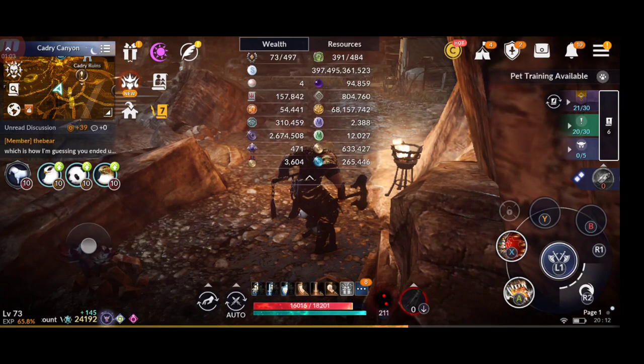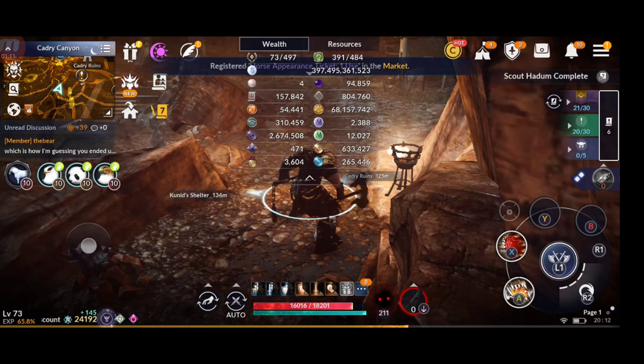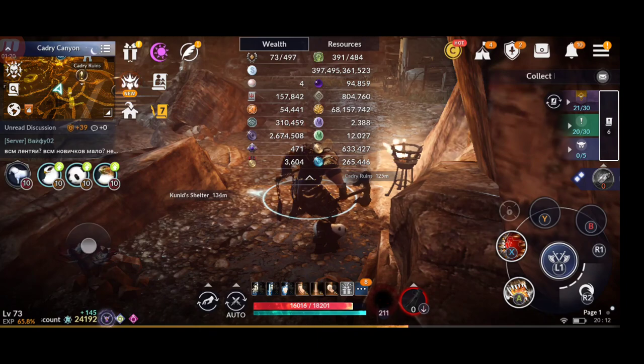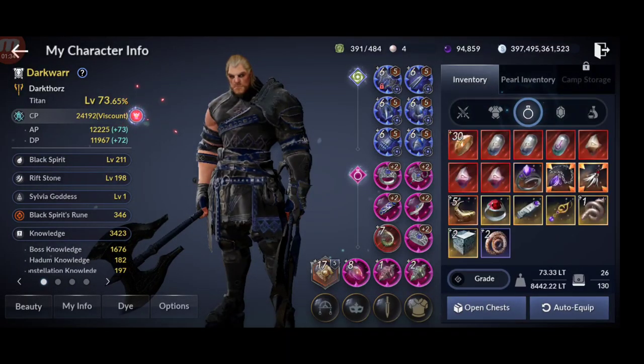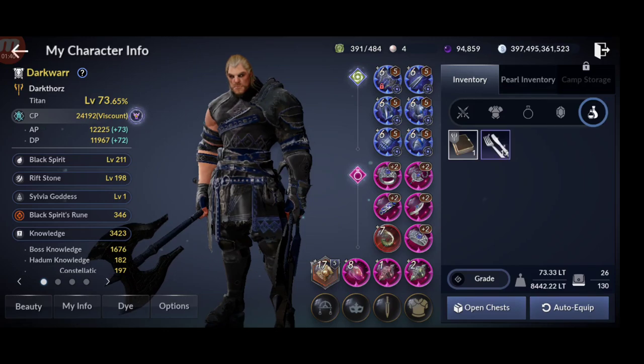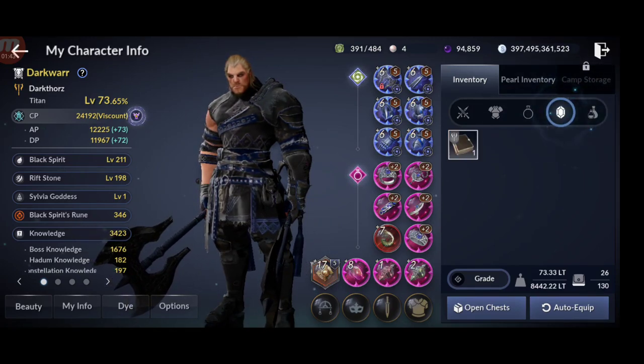So here I'm on my alt — it's also a Titan, and it's good to use the same character class as your main because you can just switch the gear. So: bow stamps, I have 157,842; ancient tablets, 800; 4,760; adventure tokens — I think you get some of those — 54,441. I think these are the main ones; I just have the basic things, so we'll see everything.